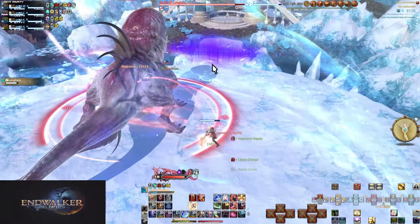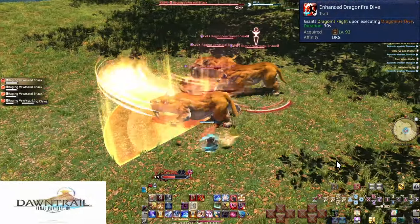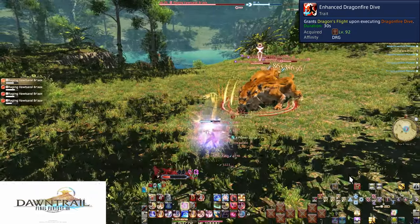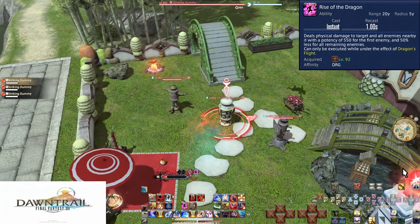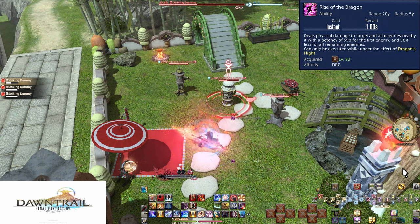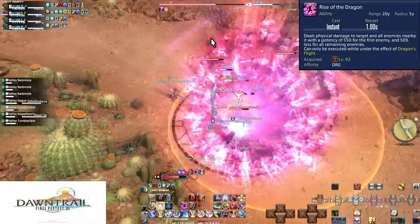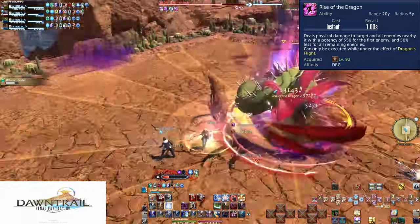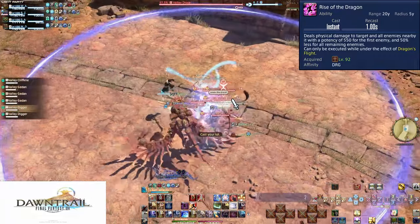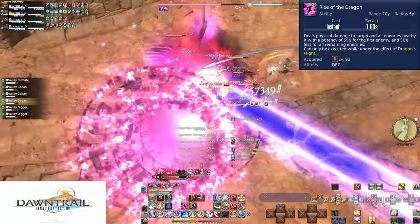Though you might prefer the ones in Dawntrail. These are going to be the culmination of all our practice. Level 92, Enhanced Dragonfire Dive and Rise of the Dragon. This is the Mirage Dive of Dragonfire Dive — you are given 30 seconds to use Rise of the Dragon after every use of Dragonfire Dive. This is a ranged attack doing a 5-yalm AoE on your selected target, working the same as Dragonfire Dive but without the gap closer. It's also slightly stronger at a base 550 potency. Given you know how you've been dealing with Mirage Dive for a good few levels now, you should know exactly how to use Rise of the Dragon. Unlike Mirage Dive, this is actually really strong in AoE. Use it every time you Dragonfire Dive. Also make sure you check your action change settings.